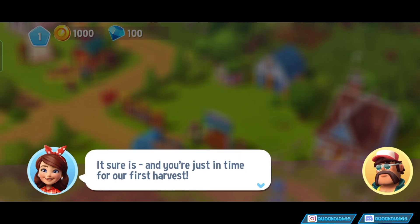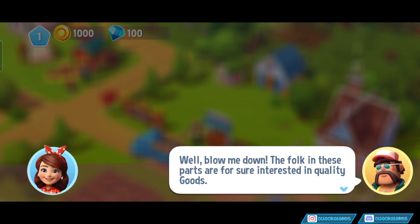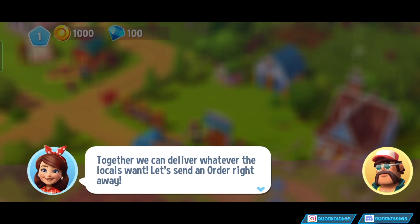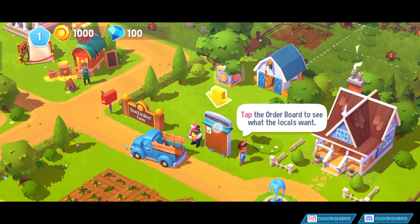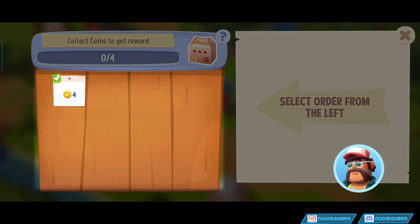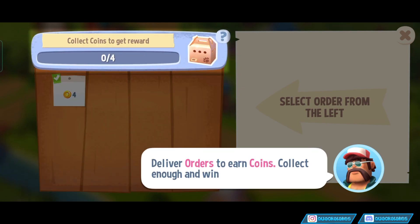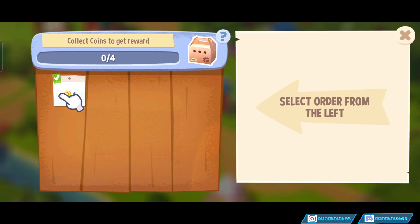It sure is, and you're just in time for our first harvest. He can be number one. Well, blow me down, the folk in these parts are good for sure interested. I'll be honest, I don't really care about the story too much, and the story just consists of plant things. This is the order board. You can select an order here. Deliver orders to earn coins. Collect enough and win animal boxes.